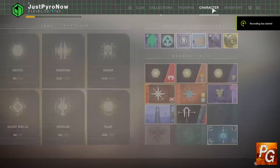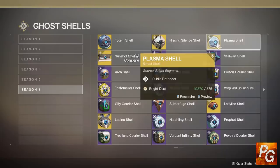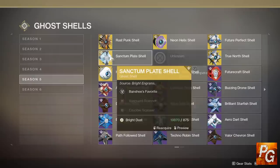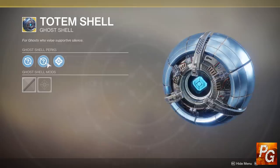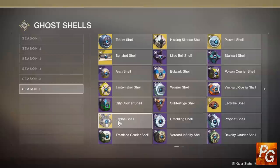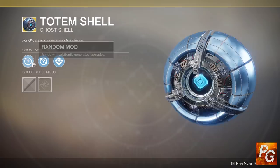Head over to your Collections page, go to your Ghosts section, and navigate to Season 6, which is the current season. The four ghost shells at the top that only have one white perk are the ones you can do this with. If they have two white perks — including both Season 6 and previous seasons — this does not work. It only works with ghost shells that have one white perk. Upon further inspection, you can see these have two random mod slots and one intrinsic slot.